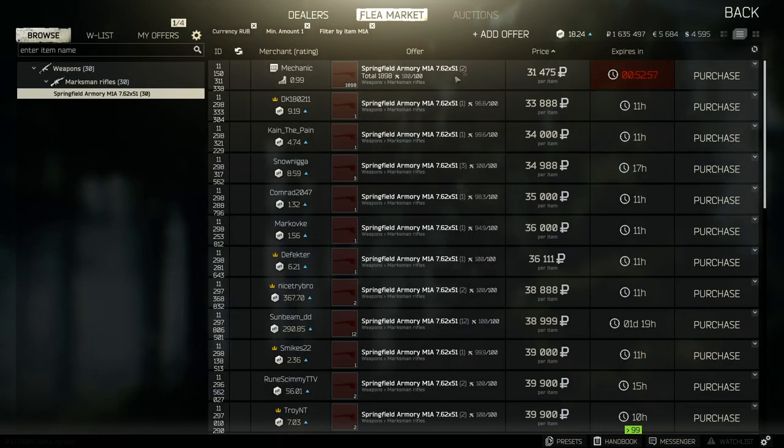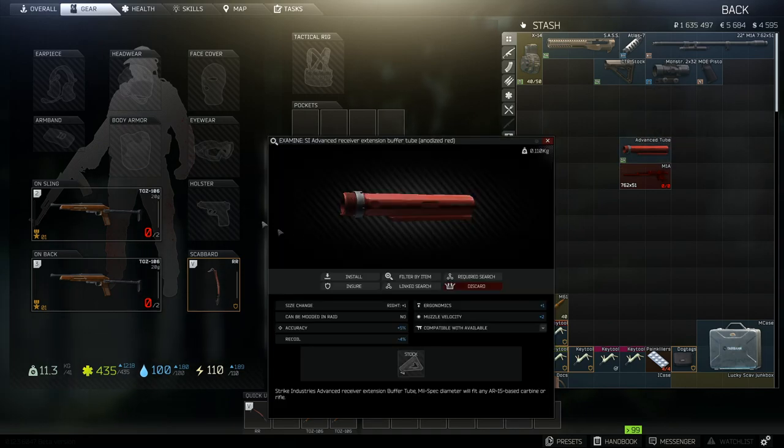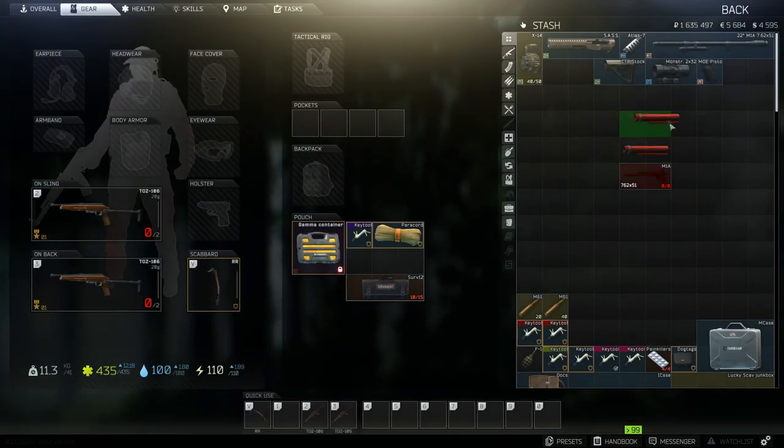So the weapon goes for 31k standard — it's not cheap as it is, and that is because it is a very powerful weapon that can kill people in one, two, and usually nine times out of ten, three shots regardless of where you shoot them. The advanced tube we're going to add has the best effects: plus 5 on accuracy, minus 4 on recoil, plus 1 on ergonomics, and plus 2 on muzzle velocity. It comes in currently at around 97,000 — it's going to cost you a lot. Personally I don't recommend it, but it is definitely going on the best build.